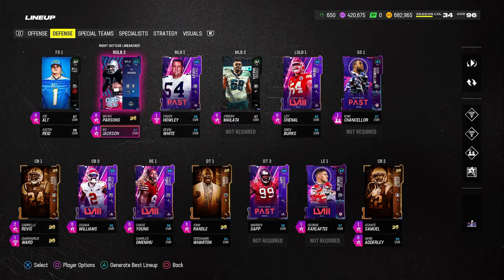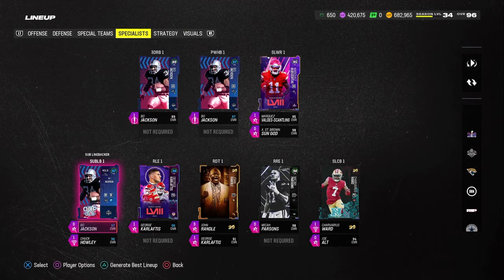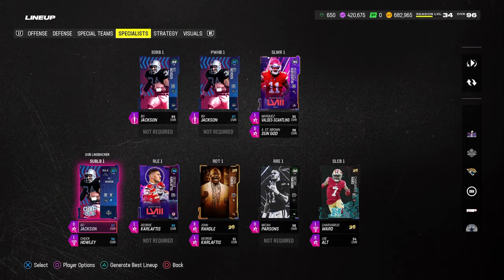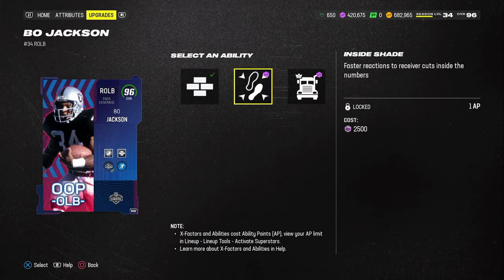Bo Jackson is actually going to be our user in this defense. You can see he's going to be the specialist. I have Secure Tackler on him, and I'm probably going to leave that on just because of the run-heavy scheme right now.